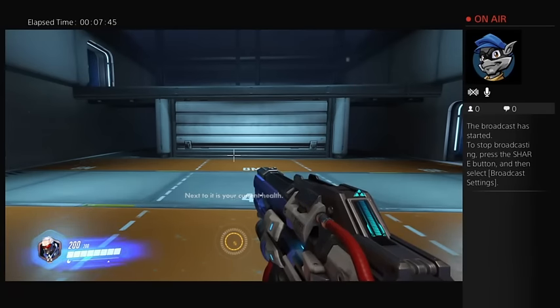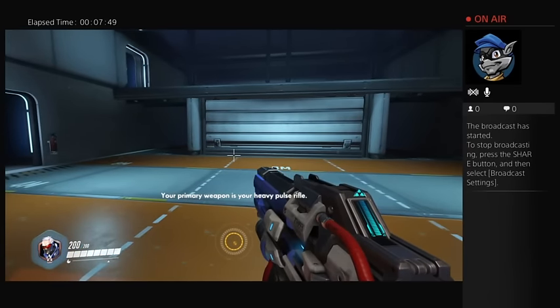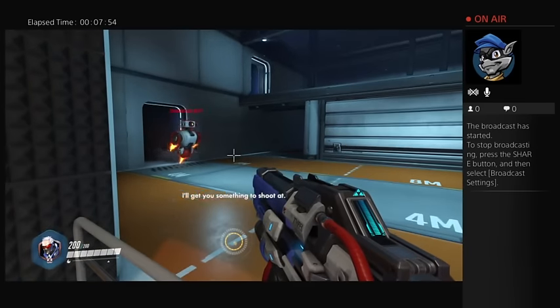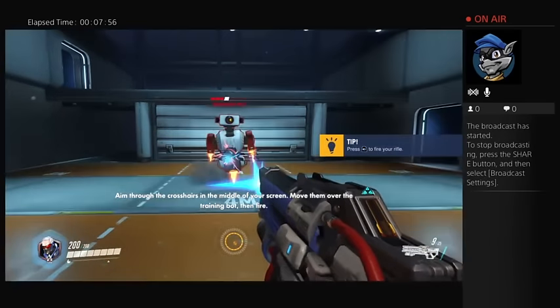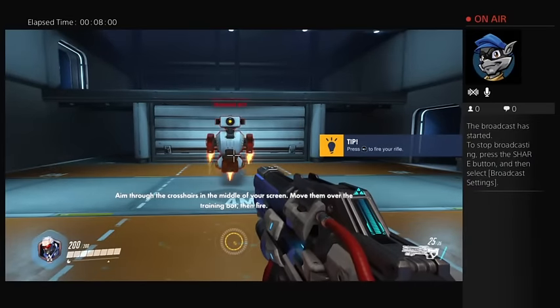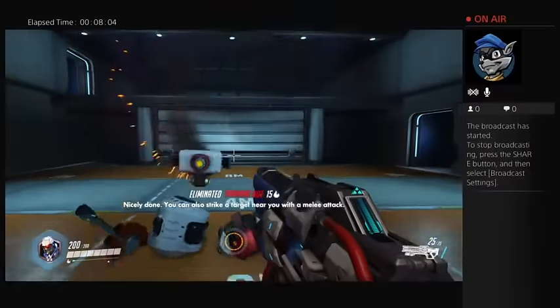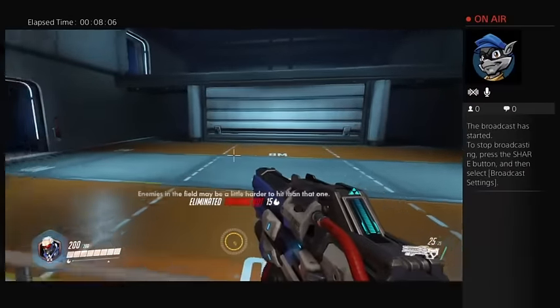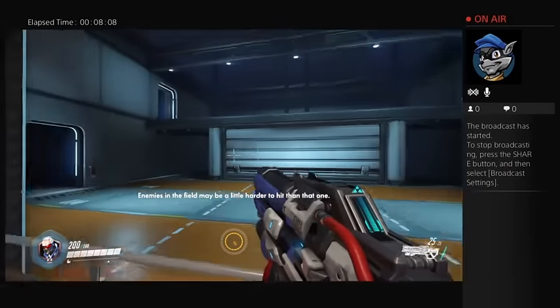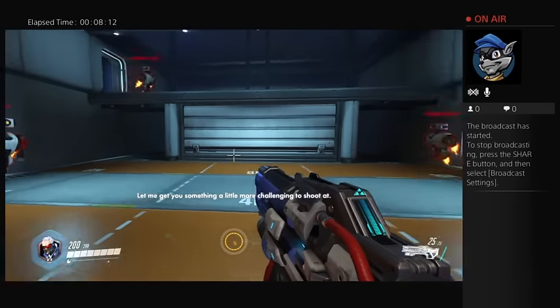Okay, if it reaches zero, you die. Your primary weapon is your heavy pulse rifle. I'll get you something to shoot at. In your crosshairs in the middle of your screen, move them over the training bot, then fire. Nicely done. You can also strike at enemies near you with a melee attack. Enemies in the field may be a little harder to hit than that one. Let me get you something a little more challenging.